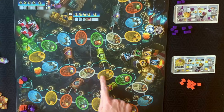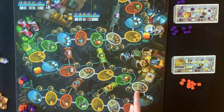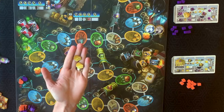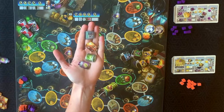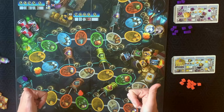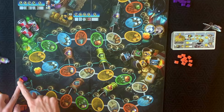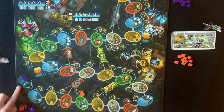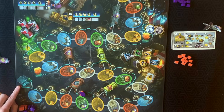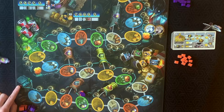Now let's go to step two — collect resources. Each space you move to dictates the resource you acquire. These resources are later handed in to build equipment needed to get into space. Yellow spaces get you cheese — anywhere from one to four. Green and orange spaces get you vinegar bottles, tin cans, baking soda, or calculators. Blue spaces advance your light string marker on the light string path — anywhere from one to four spaces depending on the blue space you land on.